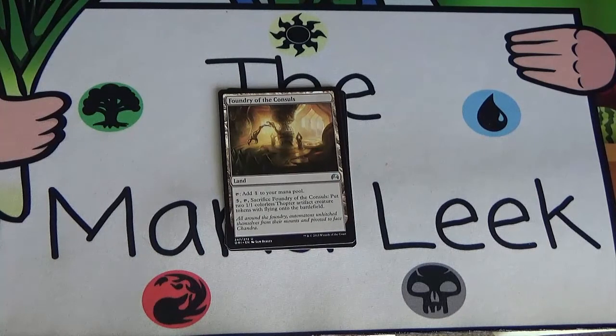Next up we've got Foundry of the Consuls — a land. Tap it to get one colorless mana, or pay five, tap it, and sacrifice it to get yourself two Thopters. I don't personally like this card — I don't want to hurt my mana base by playing a colorless land, and I don't want to fall behind by destroying a land just to get two Thopters. But I've seen it do a lot of really good work and I've been killed by it. Getting into a board stall and then cracking the Foundry to get pinged to death with two Thopters — I see the value in it. It's got reach in a grindy game, so I should probably try playing it more regularly.